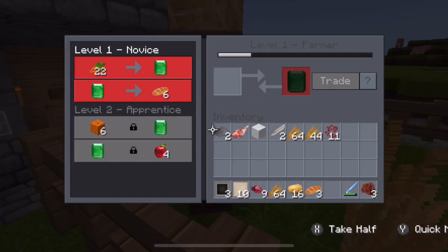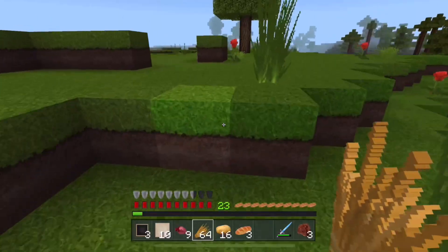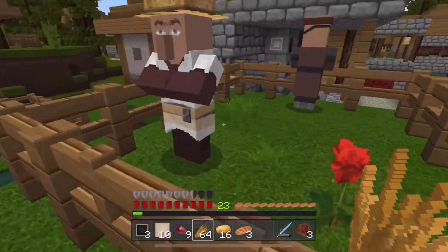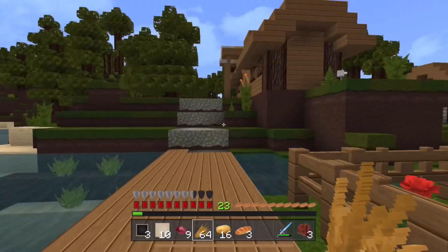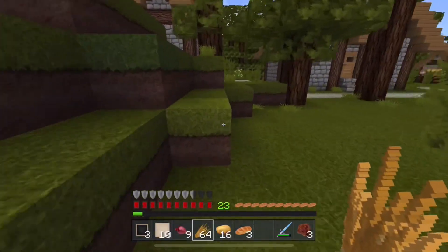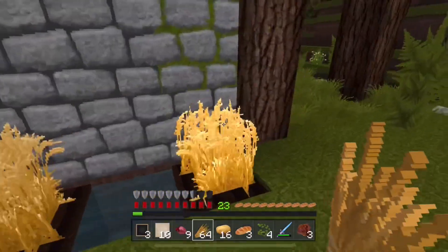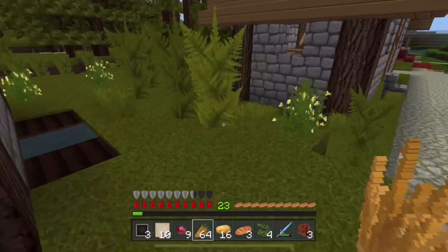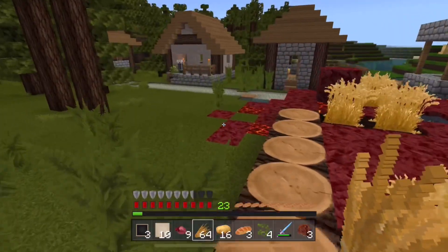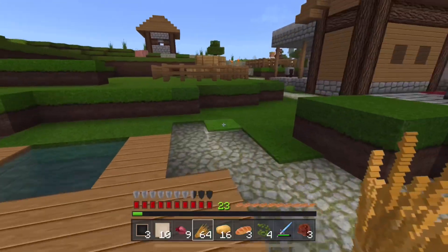Now they want carrots. I went off and found wheat, and he changes his mind — now he wants carrots. I really don't know if there are any carrots around here, I think it was just beetroot and wheat. I do know that they change their mind periodically, so we'll head back up to him and see if he's maybe changed his mind back to wheat.